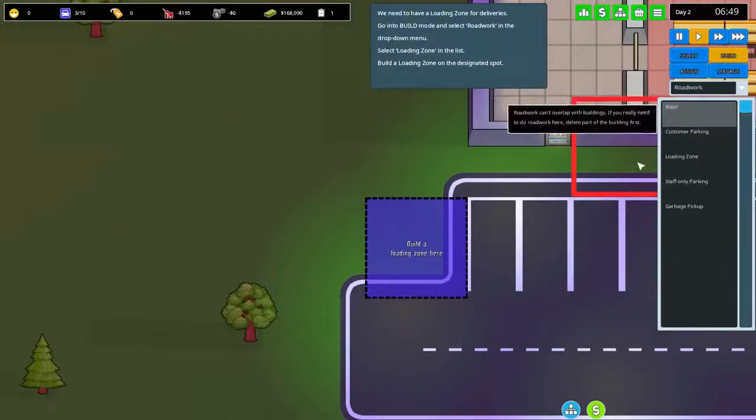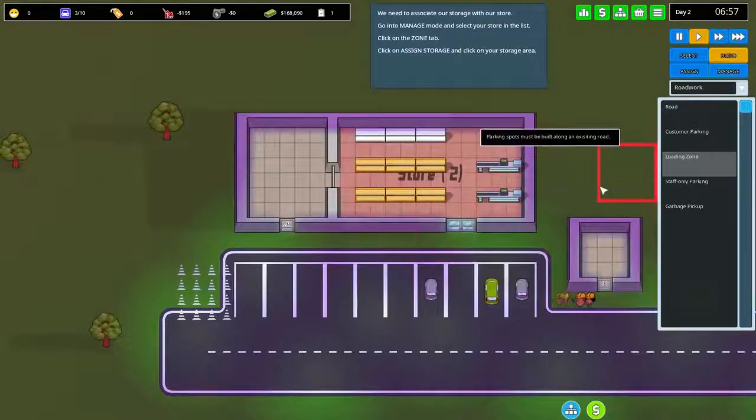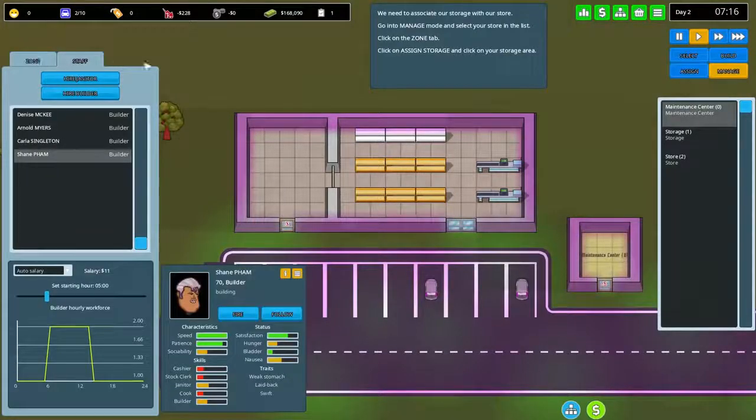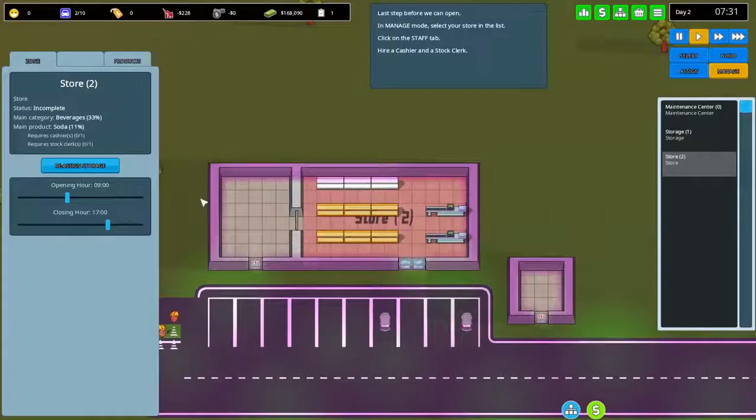We need to build a loading zone for deliveries — go to build, select road work, and place the loading zone. Three workers are on shift and they'll handle that. Then we associate our storage with our store: go to manage, the zones tab, and assign storage to the store. All deliveries coming into the parking lot will go straight to the storeroom.